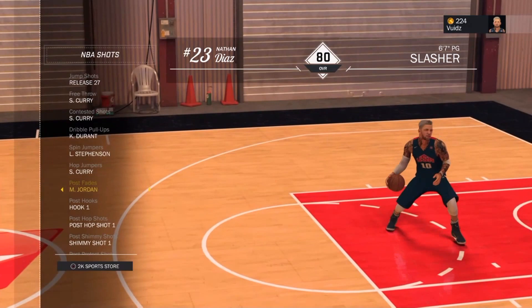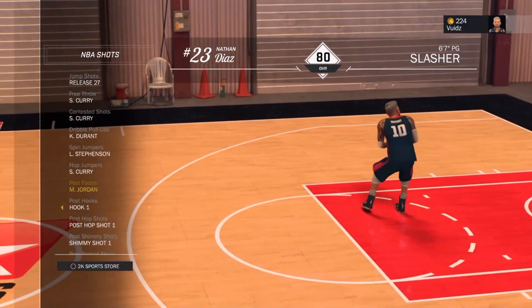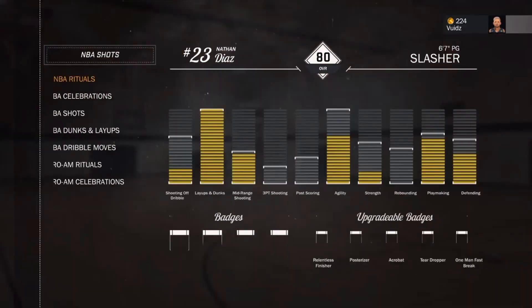The best post fade in the game for sure is Michael Jordan. The hook, hop shot, protect jumper, and shimmy shot are useless so I just put those on one.